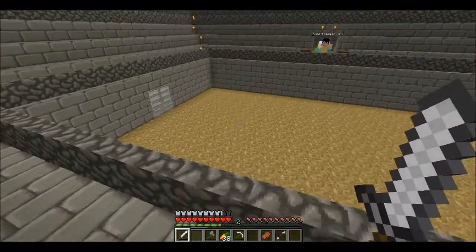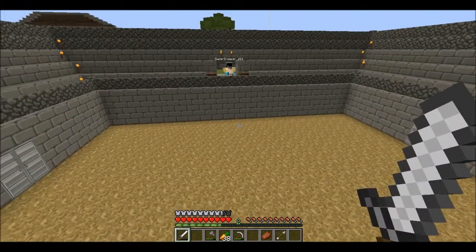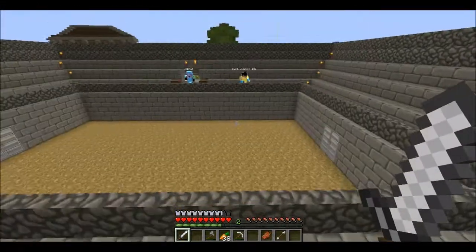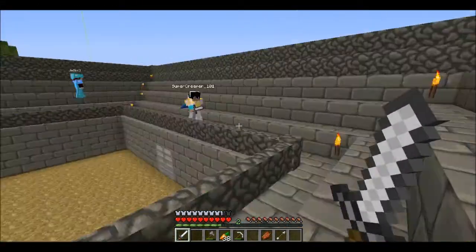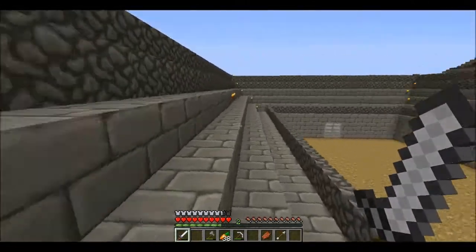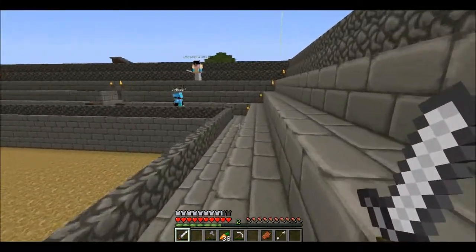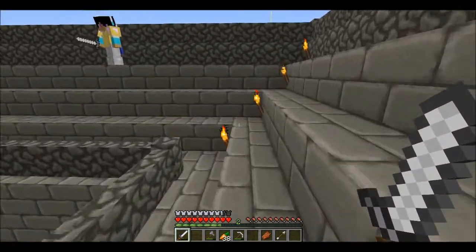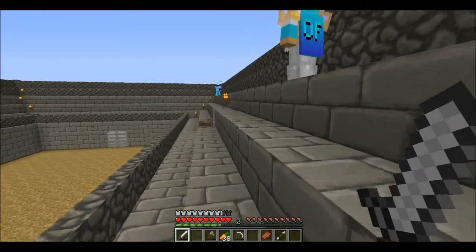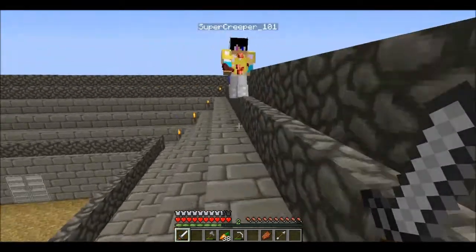Alright, is somebody gonna PvP here? Y'all go — not me and you. Yes! Come on, let's go! How about no bows? You and Justin — you guys didn't fight yet. I'm going to bet something. I'll give someone a pair of diamond boots that have Protection 4, Depth Strider 3, and... I'm going to do a little bit of a bet. You have to play against someone who you might actually win against.